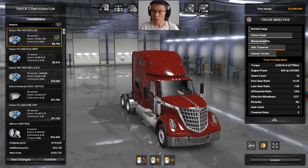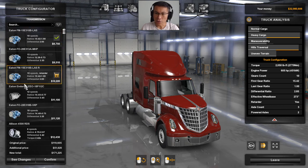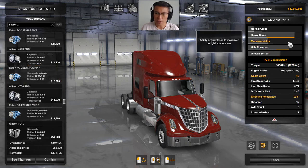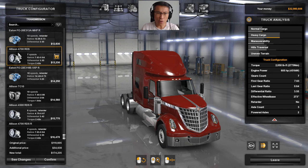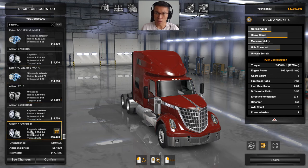For the gearbox, you can have a 10-speed Eaton or an Allison — the Allison is nice if you don't like changing gear too much, with a 6-speed being pretty normal. You can go bigger as well; the bigger you go, the better for heavy cargo and hill transfers. You can see all the statistics. The 18-speed gearbox is really for all heavy duty heavy cargo. Some people find it tedious so go for 10-speed instead, though you can see the stats drop quite a bit — I'll go for the 18-speed, more expensive but worth it.